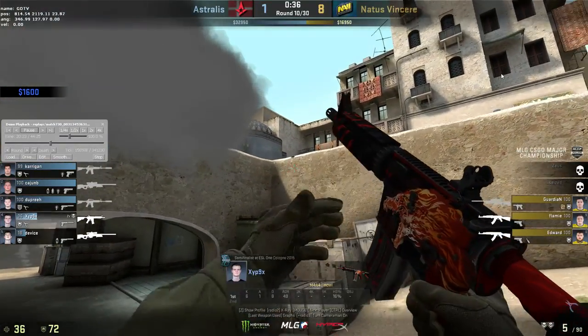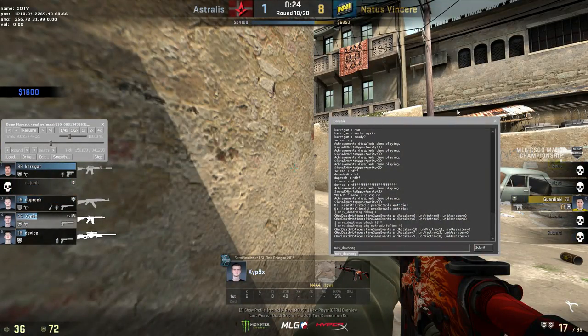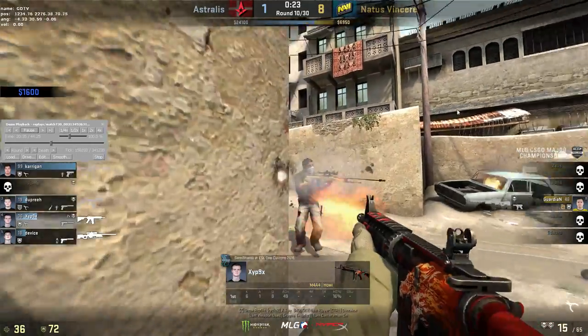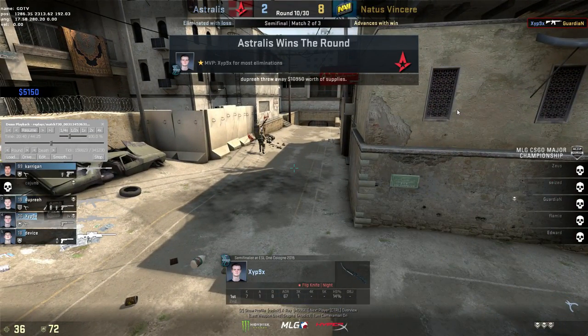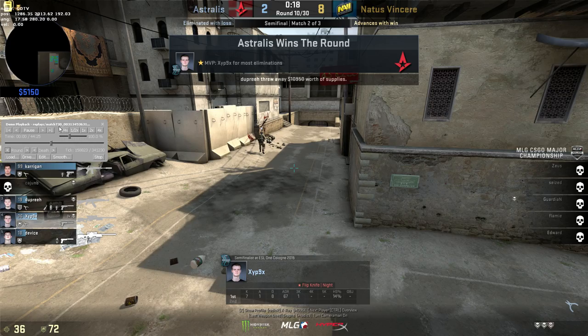You'll just see zipnix. Also, if you want it highlighted, you type in mirv_deathmsg highlight id and then the number again. So now when he gets a kill it'll highlight this, and there you go, easy as that. Now I'm going to restart the round and show what it looks like.